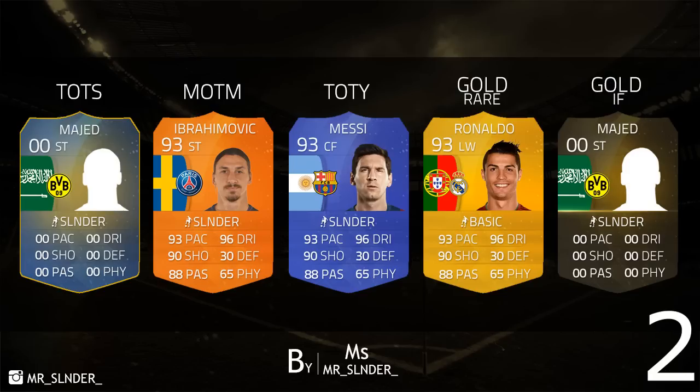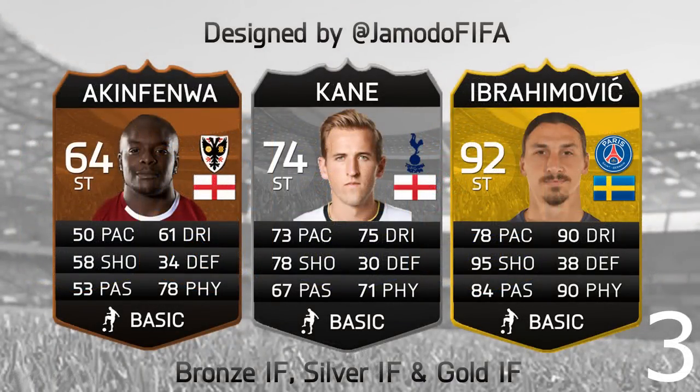Next up is from Mr. Slender. All of their social media links should be on the images themselves, so make sure you go and check them out. They've got Team of the Year Messi, Ronaldo, and Ibrahimovic — some nice looking cards with the flag on the left hand side.